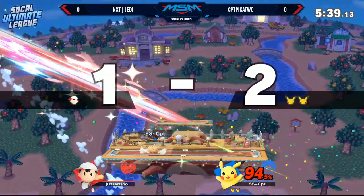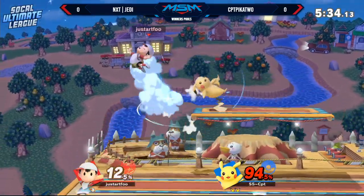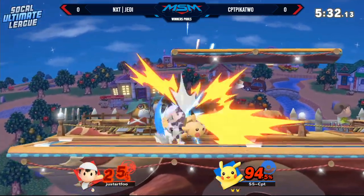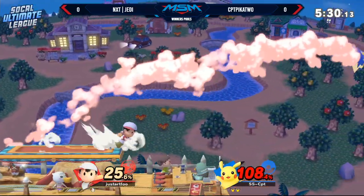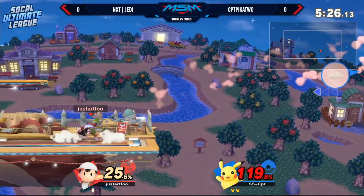That'll take stock, and that should be it. I like that — just in case the Magna hands came through, he knew he wasn't going to sweet-spot the ledge. Very clean edge guard right there. Jedi was just trying his best to get back on stage, almost had it, but that forward smash comes for us all eventually.